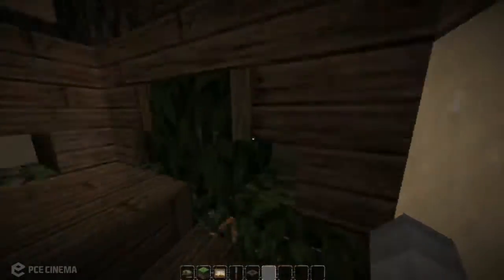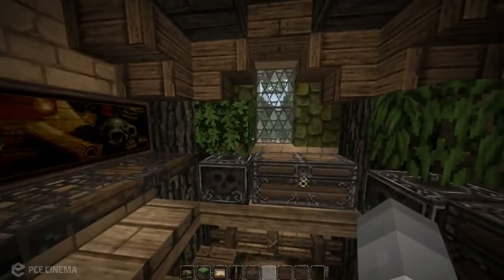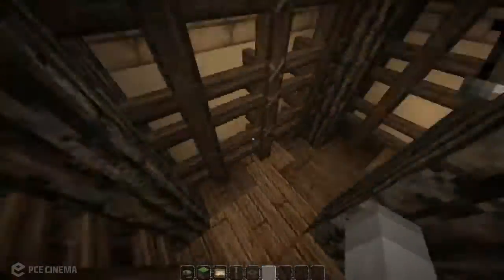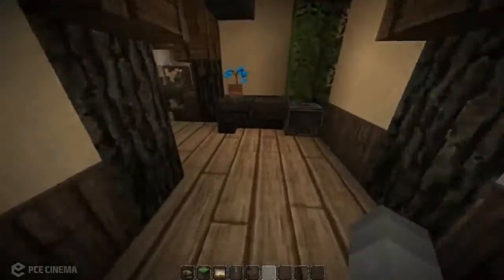And then you go up these stairs into the tower, and it's an alchemy lab — kind of like a wizard's thing. I don't really know what to talk about, it's just really showing you around, there's not much to talk about.